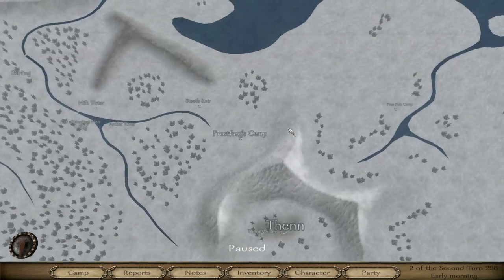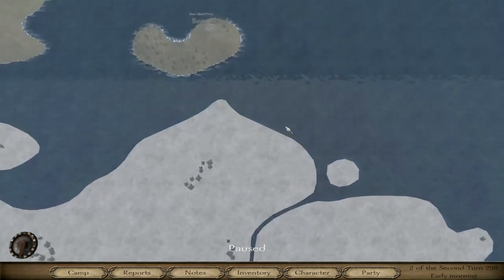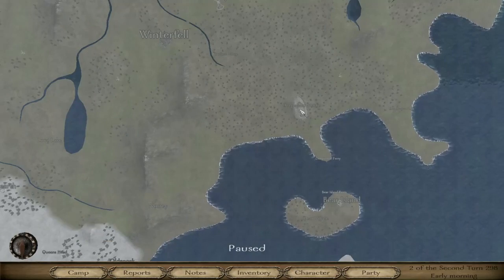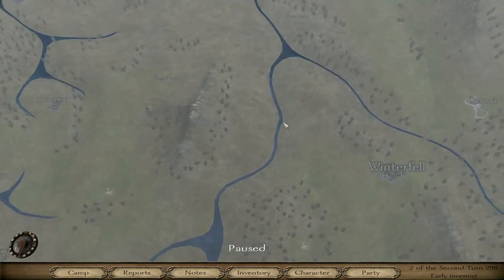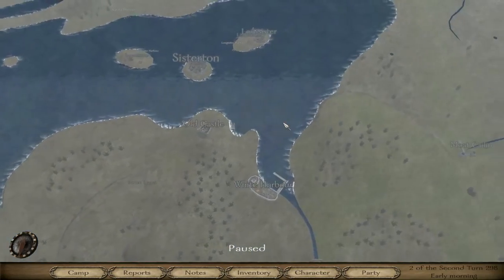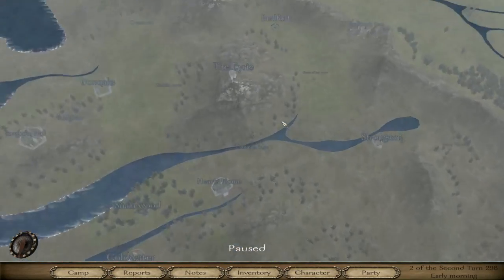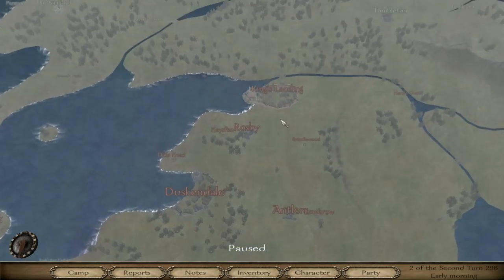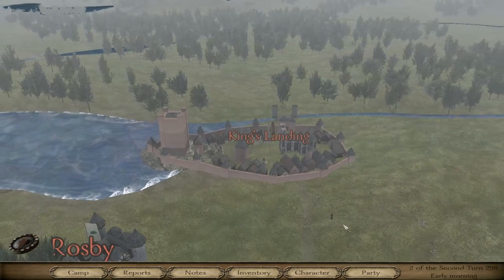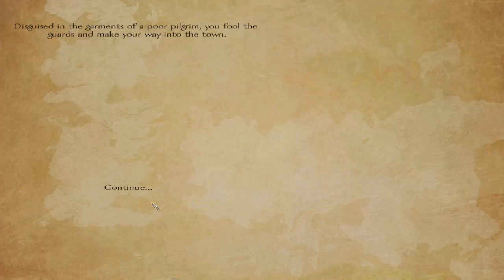Okay, let's see. Winterfell. King's Landing — that's where I want to go. Why am I an enemy? How odd.